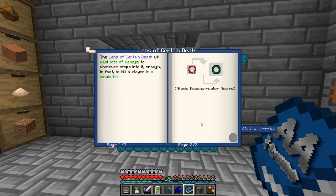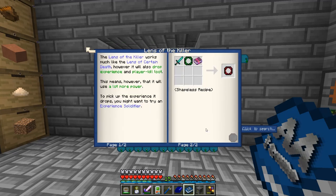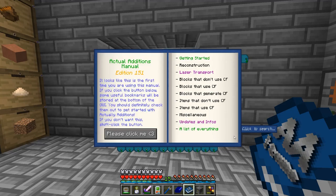Lens of Certain Death — deal damage to whatever hits it. Lens of the Killer also drops experience and player kill loot — a lot more power. What's an Experience Solidifier? I want one of those.